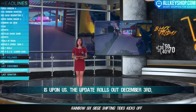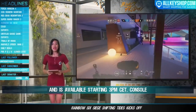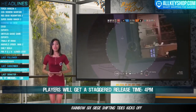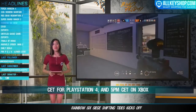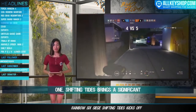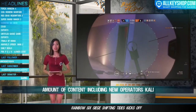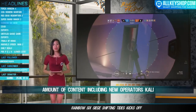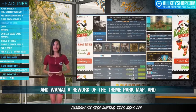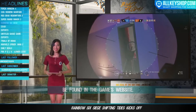Rainbow Six Siege Operation Shifting Tides is here. The update rolls out December 3rd and is available starting 3 p.m. CET. Console players will get a staggered release time: 4 p.m. CET for PlayStation 4 and 5 p.m. CET on Xbox One. Shifting Tides brings significant content including new operators Kali and Wamai, a rework of the Theme Park map, and a lot more. Full details can be found on the game's official site.